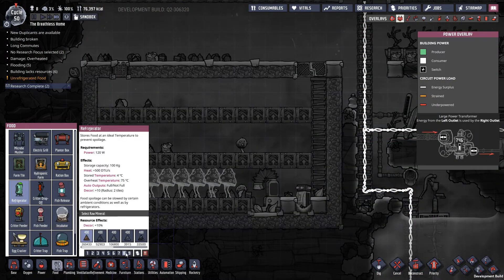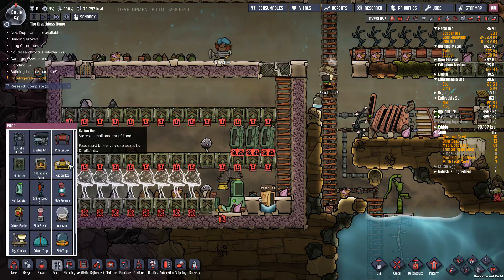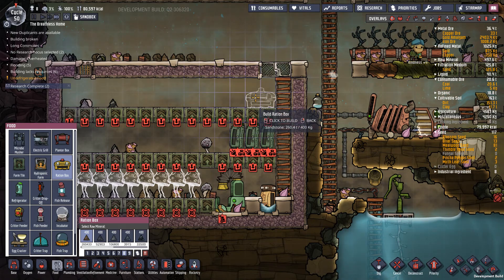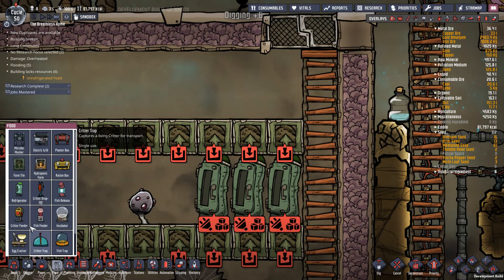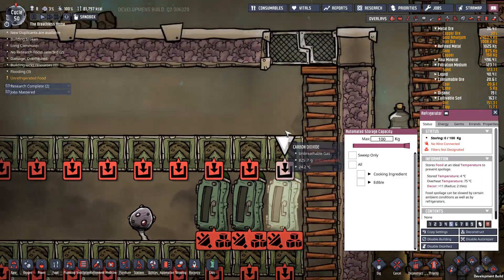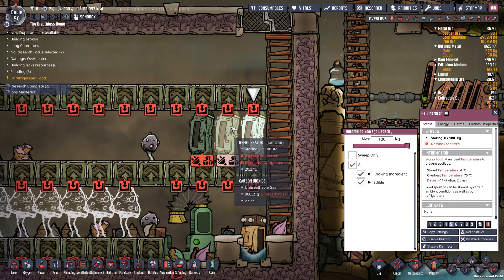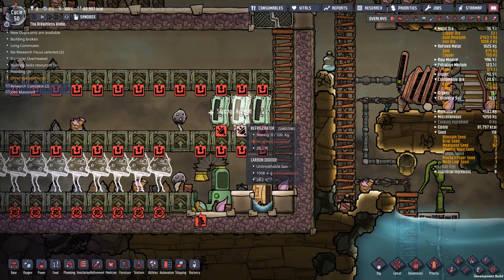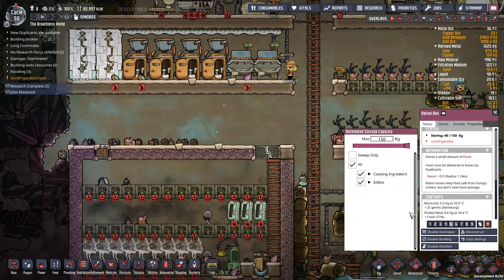So we're going to go to food, go to refrigerator, and put some fridges down here. The main reason I choose a fridge over the earlier ration box is a ration box stores 150 kilos and is a 2x2 object. The refrigerator is a 1x2 object and holds 100 kilos worth of food. By simple virtue of the fact that I can put two of these bins in the same 2x2 tile, I can actually store 200 kilos worth of food compared to 150. I'm going to up the priority on this one, have it store everything.